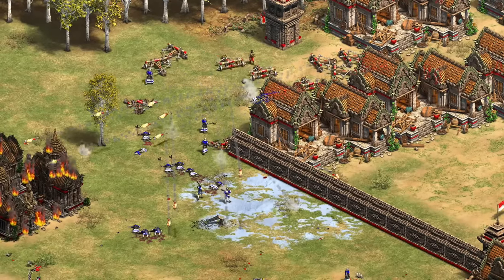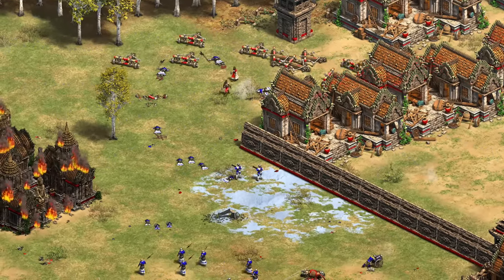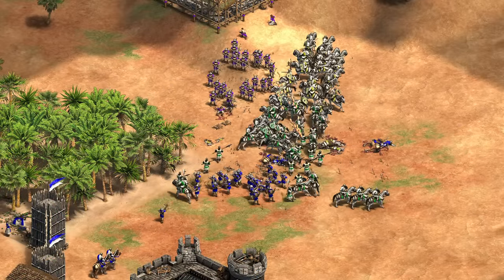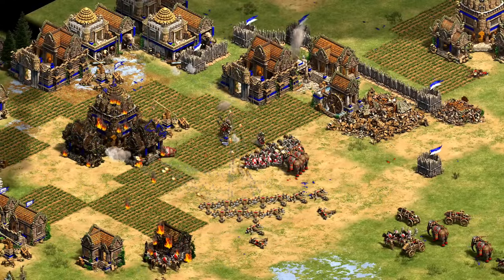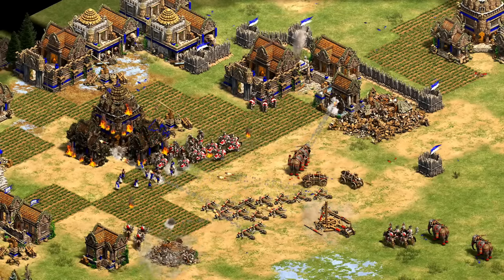They're now one of two official scorpion-focused civilizations but retain the unique combination of scorpions and elephants, while also being able to perform perfectly well within the more traditional scout and knight meta thanks to their farming bonus. That'll do it for this one — though I'm not sure if I plan to cover all the civilizations prior to Definitive Edition and may pick and choose the more compelling stories like this one. Thanks for watching, and I'll see you next time.